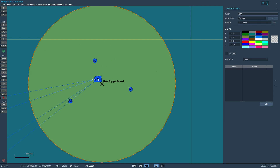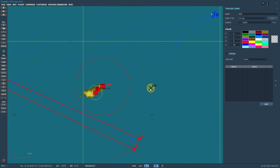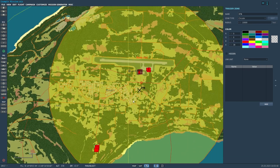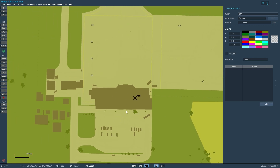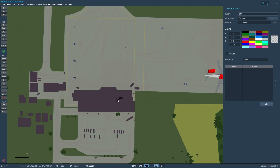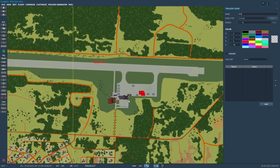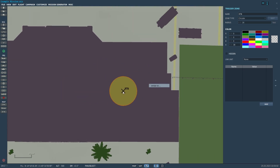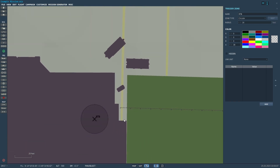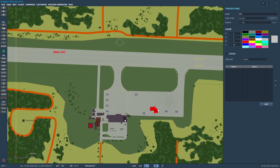Trigger zones can be used as individual points for setting up certain things. For instance, certain effects call for a zone to be used for the center of the effect. So if you wanted to pretend like this terminal building here at this airport was on fire, you can put a basically one-foot radius circle on that building and use that as a marker to say, hey, this is where this effect will play. Or if you want to use it for an ATIS system, or a traffic control message, you can set that as the origin point for a radio message.